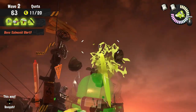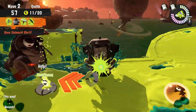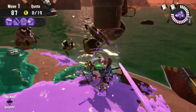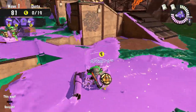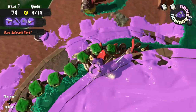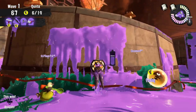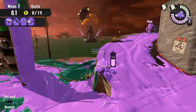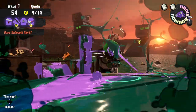Drizzler: always try to shoot the balloon back towards the Drizzler. This is vital because once that balloon is up it will spawn a rain cloud, which can be very annoying for your teammates to deal with — or sometimes they might not even be paying attention and they die from the rain. If you can't shoot the balloon back towards the Drizzler, shoot it in a different direction. You could also use the balloon to shoot it towards a Flyfish bucket, though this is pretty rare.